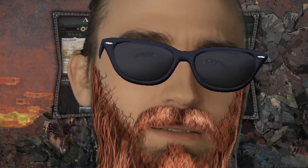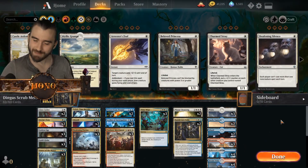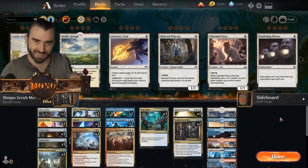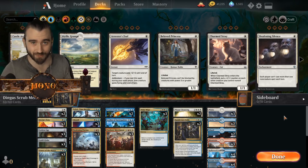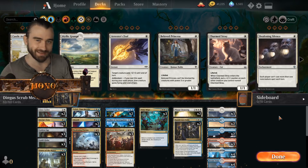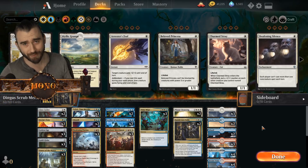People often ask me — I think it's good. We're playing a membership deck today, this is Dingo Scrubs. People often ask me to add a label on their deck, and this was — hipster banish into fable outlaw merriment. I don't know exactly what to call it, but it's a pretty cool deck.